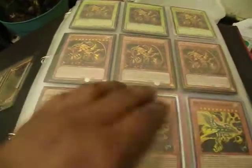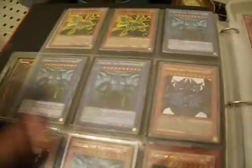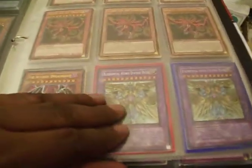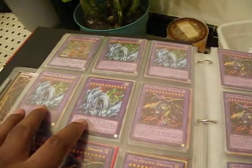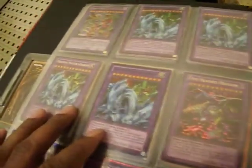We got the Raws, gold, whatever. I'm just going to flip through. We got the Obelisk, the Slyphers, the Elemental Hero, Devil on the Earth, and we got Armatile, the Dragon Ultimate Knights, Five-Headed Dragons.